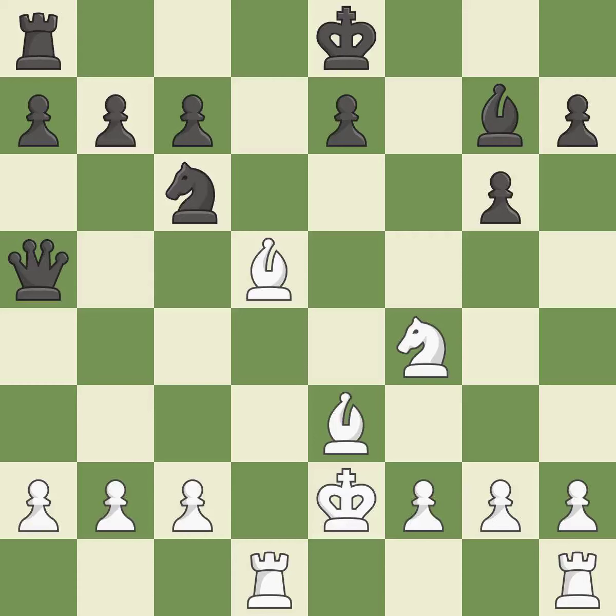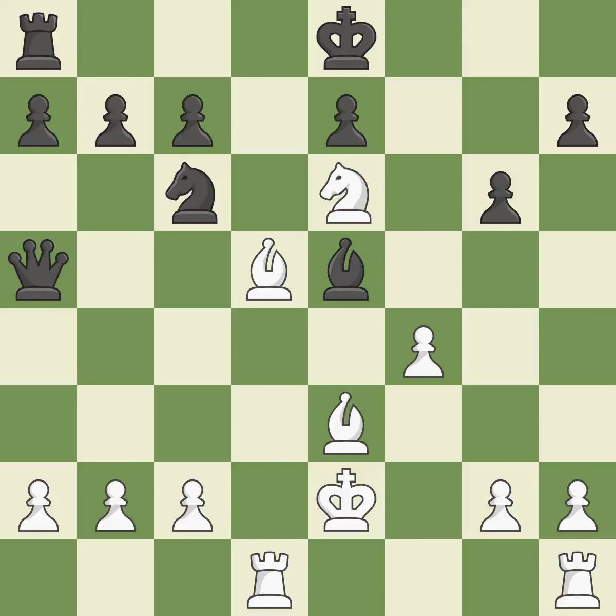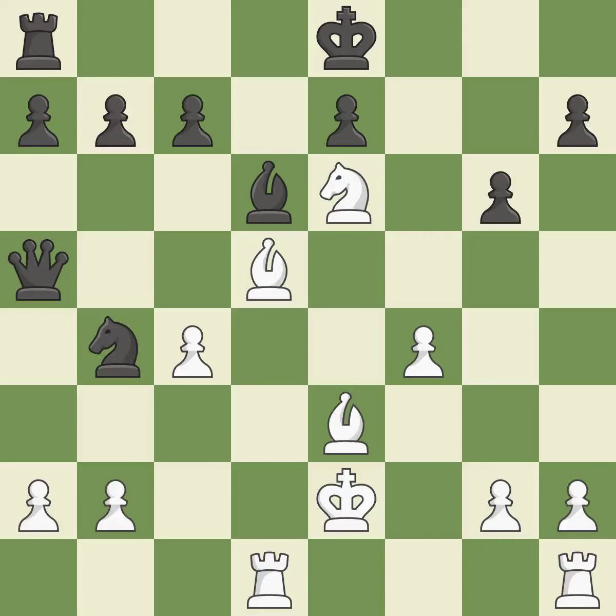This attacks a bishop, winning a tempo when it moves away. This moves the bishop to safety. A pawn kicks the opposing bishop, forcing it to move or risk being captured. This misses a chance to win a pawn — it falls flat. This threatens to attack a trapped bishop — it is a mistake. This makes it impossible for the adversary to assault a trapped bishop — it is quite good.